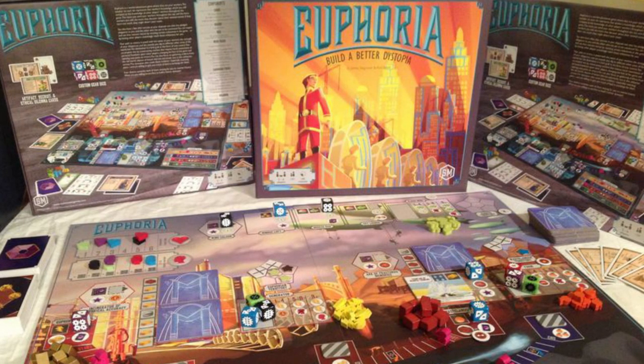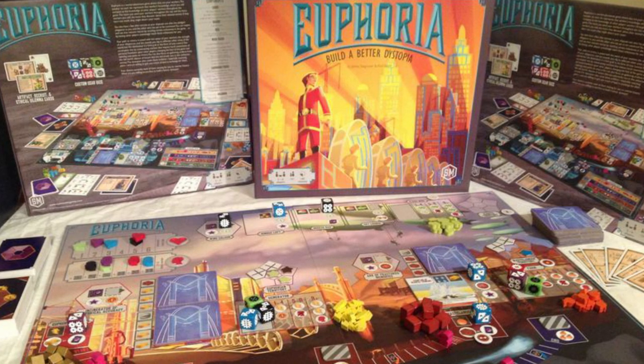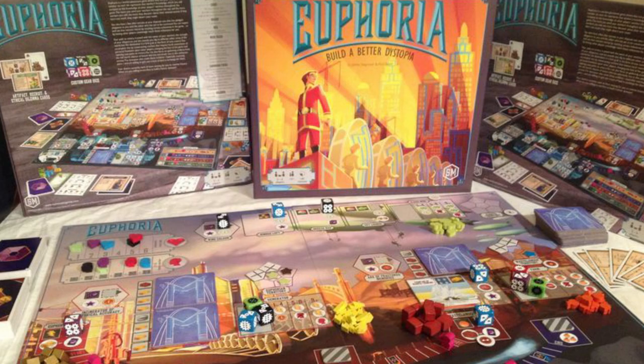Hey guys, welcome back to another Unfiltered Gamer board game review. Today's game up on the tabletop is Euphoria: Build a Better Dystopia by Jamie Stegmaier and Alan Stone. In the game Euphoria, it plays from two to six players, takes about an hour or so to play, maybe a little more for your first time, and it's for ages 13 and up.